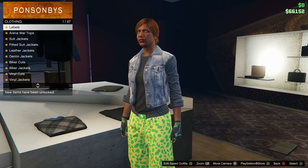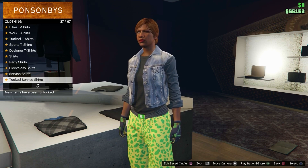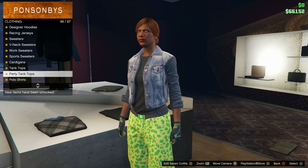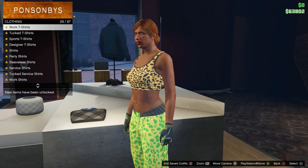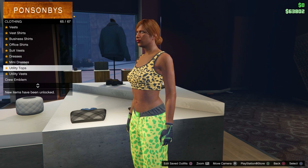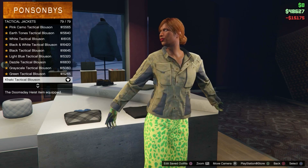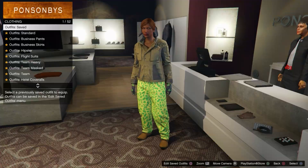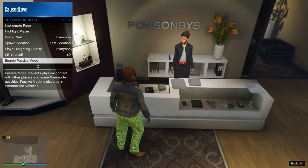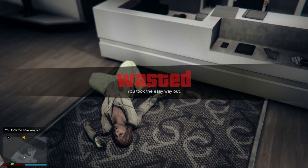For the last outfit, go to tops, then party tank tops and equip number one. After that, go to leather jackets or tactical jackets and equip number 79. Save it in slot number four and call it 'Trash Two.' Now take the easy way out to force the game to save.